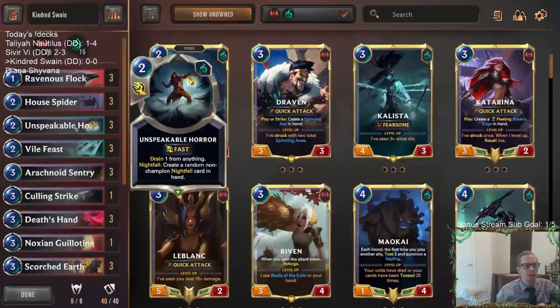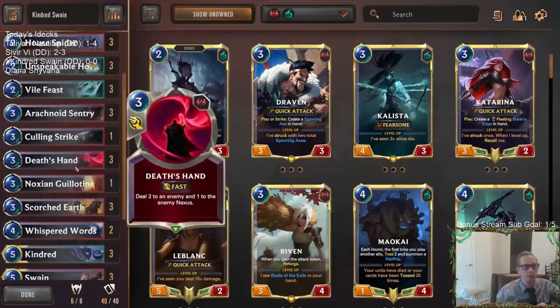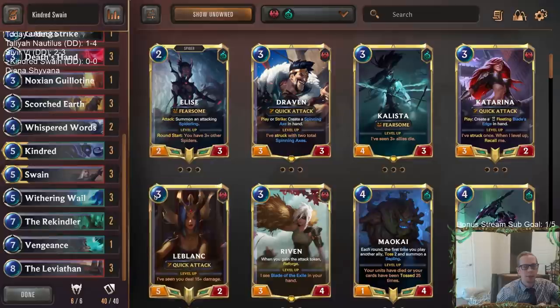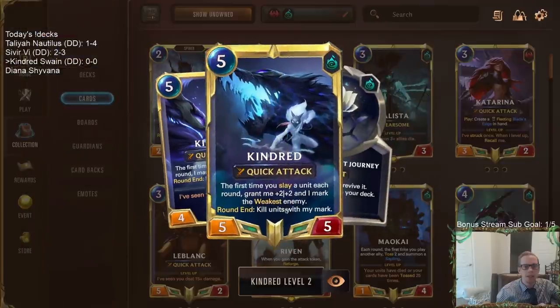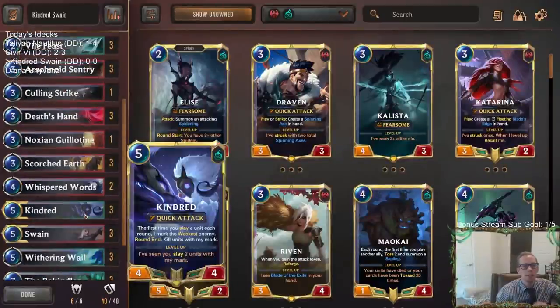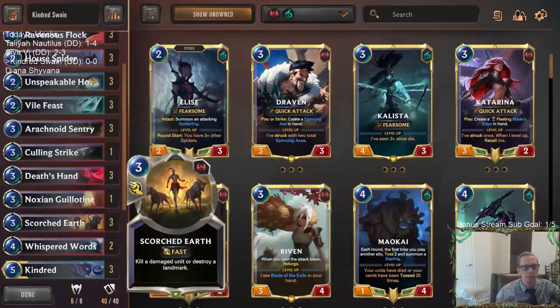We're gonna be playing a lot of small damage things — Unspeakable Horror, Vile Feast dealing one damage, Death's Hand with two damage, and Withering Wail dealing one damage to everything. That helps against aggressive decks and clears out small units. When we slay small units, Kindred can mark the larger units. If we don't have Kindred, we have three Scorched Earths and an Auction Guillotine to kill damaged units. Scorched Earth is also important for destroying landmarks like Scar Grounds or Veil Temples.